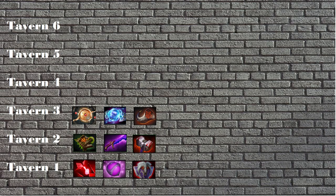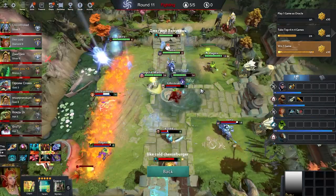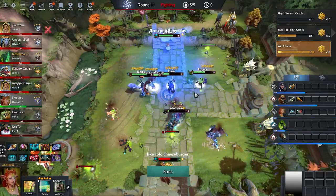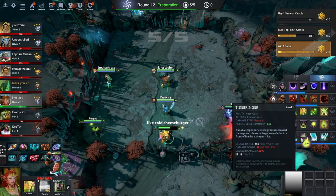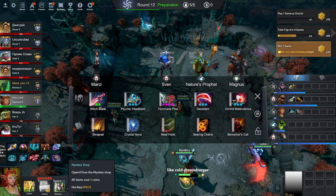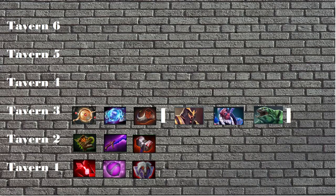Tier 3: First of all, Disc. Disc saves lives. In a game where you could force Zeus to ult 4 times with 80% spell amplification, you just can't play without discs. It is a base for your supports and sometimes for your core to survive. Ex Machina is just good because: 1. BKB exists in the game; 2. Summoner sets exist in the game; 3. 20 armor is 20 armor. Minotaur Horn is a small BKB — in lobbies with Silencers, Disruptors, Stat Hunters and many other heroes, it's a must-have.